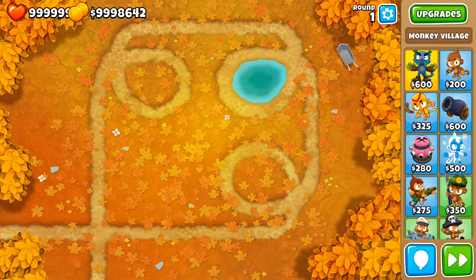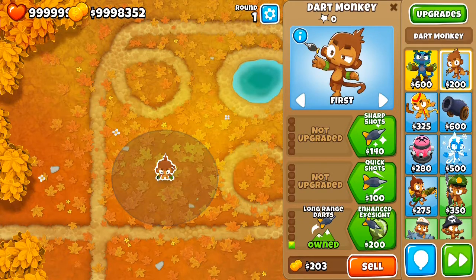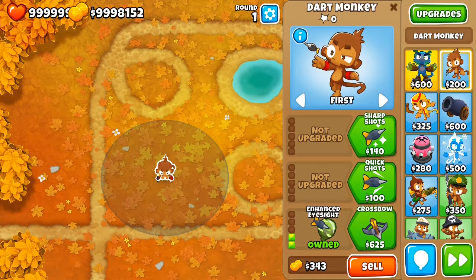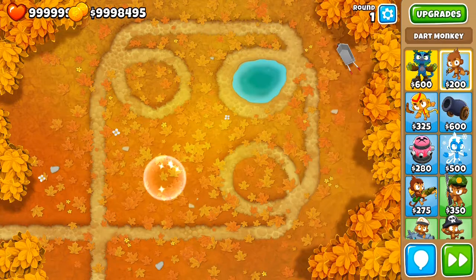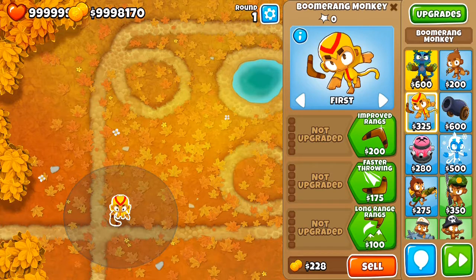The Dark Monkey has one upgrade that can detect camo — that is the second upgrade in the third path. Once you unlock it, the Dark Monkey acquires camo detection, so whatever other upgrade you get after that is going to have camo detection. That's one way to detect camo for the Dark Monkey.